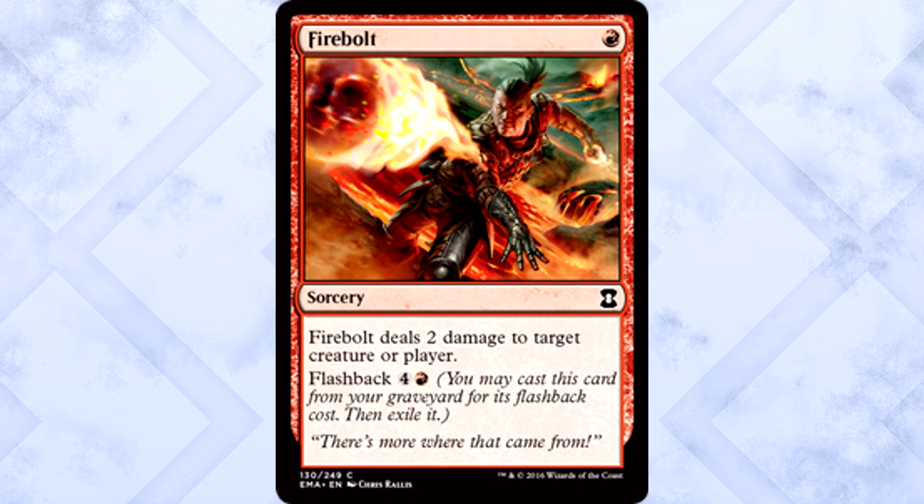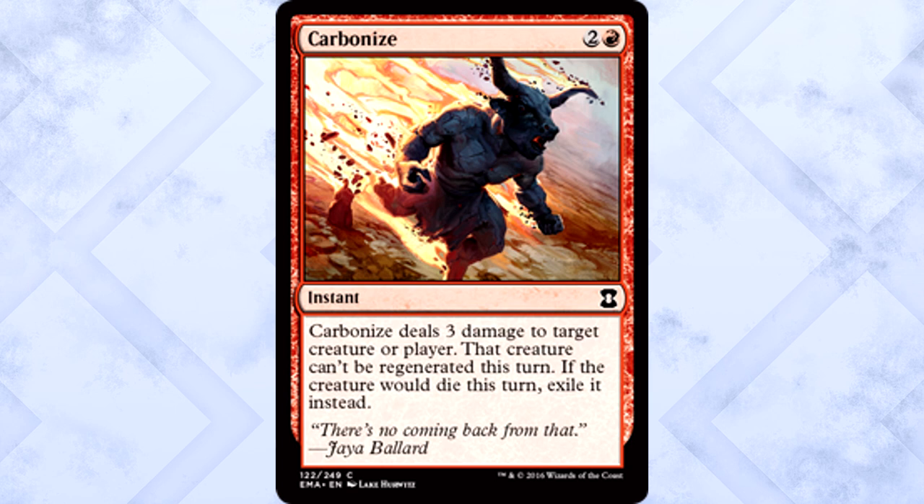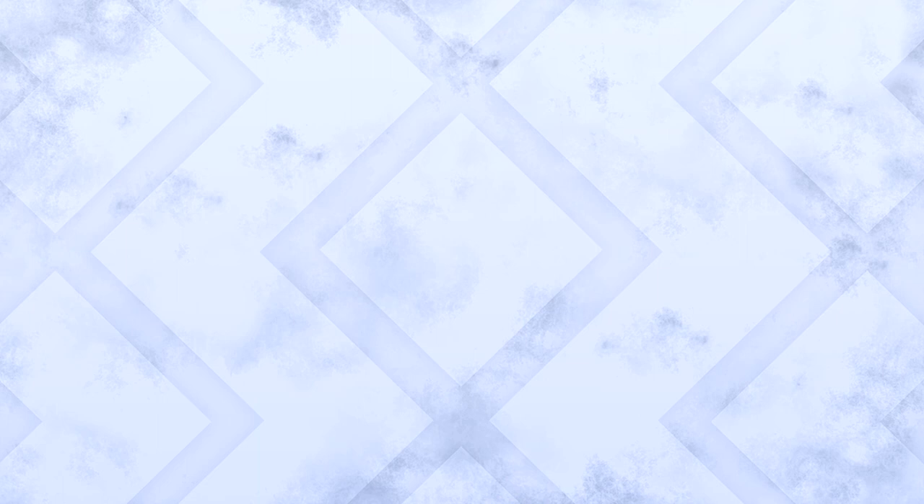Moving right along to red commons — another deep color and rarity. Firebolt is probably the best red common. Being able to deal two damage now and two damage later is really nice, especially when you need to clear an early attacker or blocker and then finish something off later in the game. Flashback always makes a card better, and this one's no exception. The other red common I really like is Carbonize — it is a removal spell, obviously I like it, but being instant speed is a huge help, along with the clause that the creature is exiled rather than put into the graveyard.